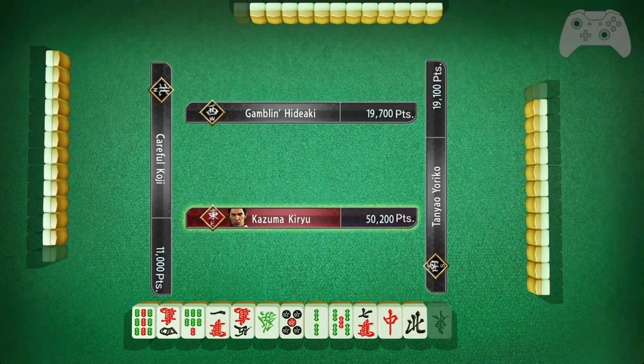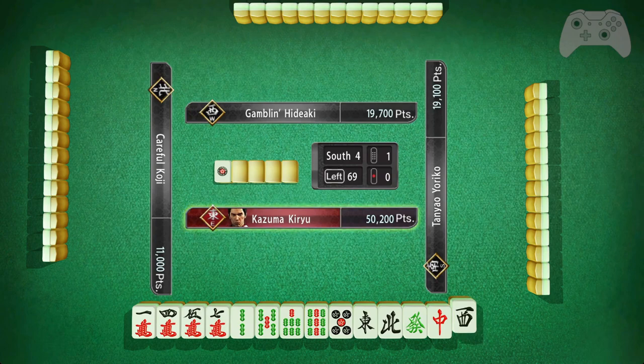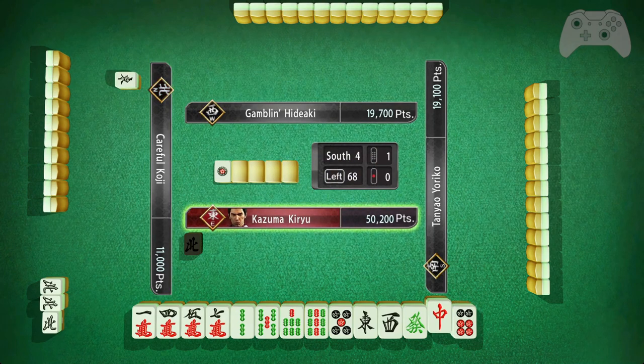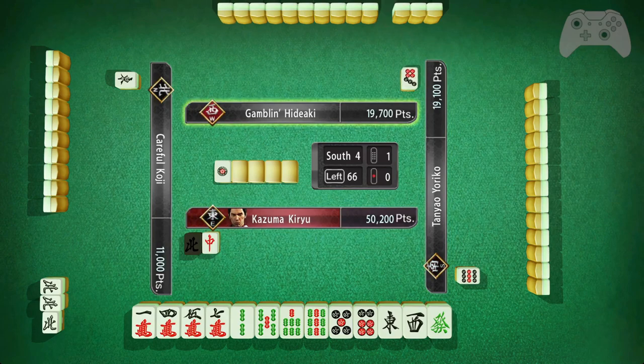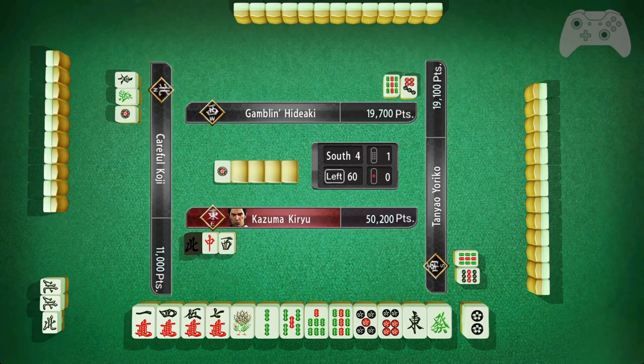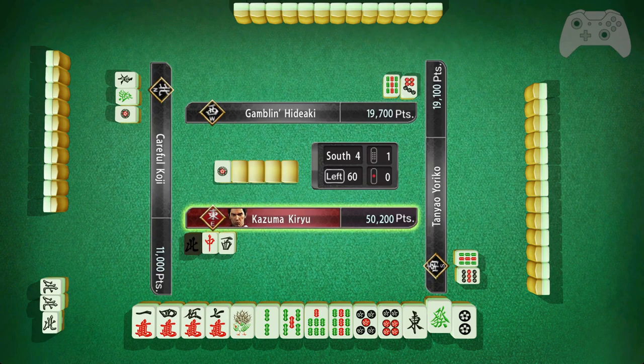I didn't want to quit the game there because I wasn't sure if that would have taken the ranking from me, but that might have been the play — something I don't really want to experiment with. I didn't want the game progress to be lost, but I'm going to try to lose the game. So I'm going to toss poorly on purpose, but try not to toss into ron. I'm East, I'm in the lead, and I need to lose in order to win — it's kind of paradoxical, but that's the way it is.